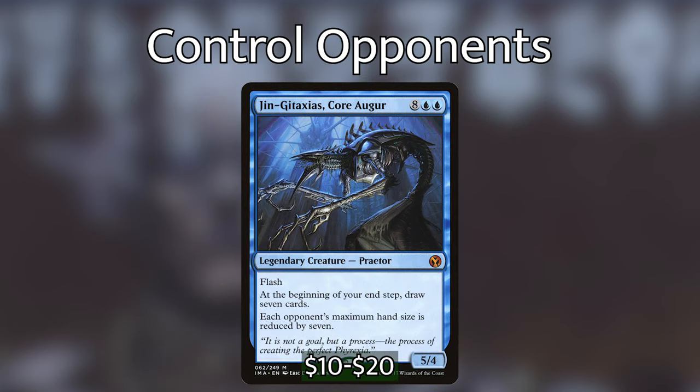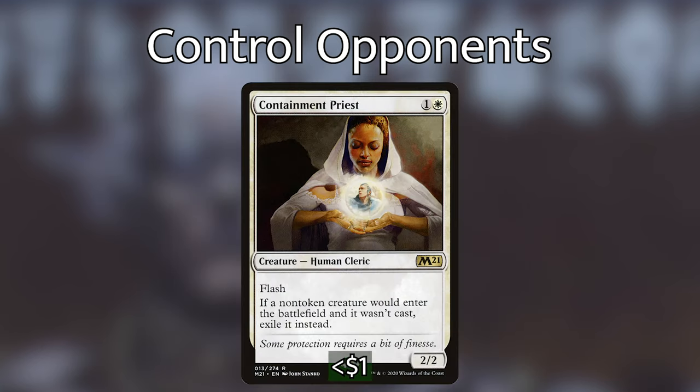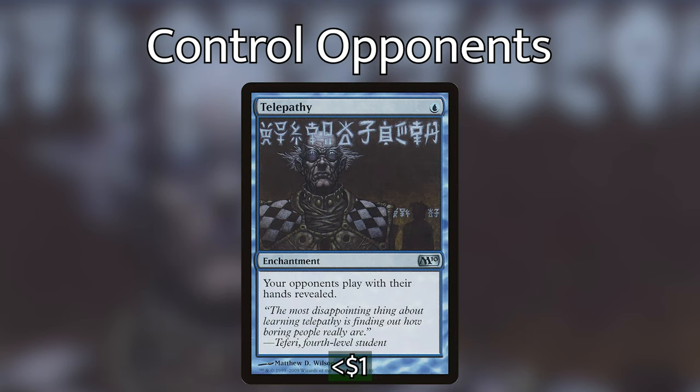We've also got Jin-Gitaxias, Core Augur: eight blue blue for a 5/4 legendary praetor. At the beginning of your end step, draw seven cards, and each opponent's maximum hand size is reduced by seven. Elesh Norn is included as well — a 5/7 that gives all opponent's creatures -2/-2 and your creatures +2/+2. Containment Priest stops non-token creatures from entering the battlefield if they weren't cast, which is powerful against decks like Atla Palani or Braids. Telepathy is one blue — each opponent plays with their hand revealed, letting you see what they're planning and choose your Sen Triplets target.